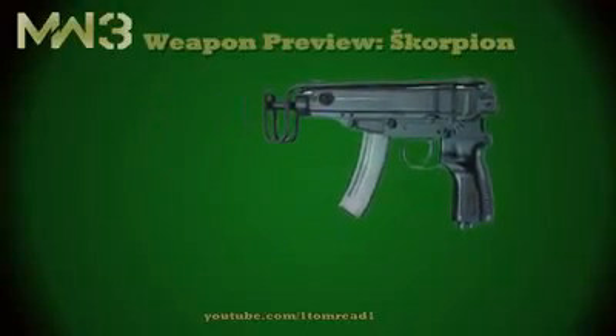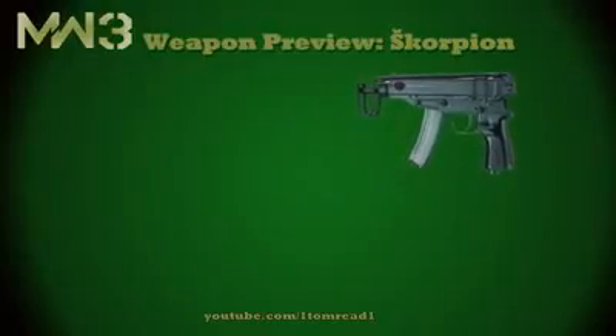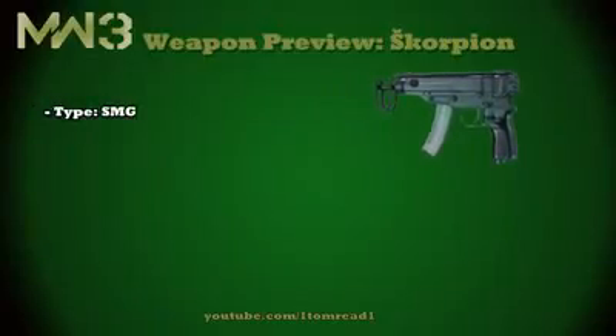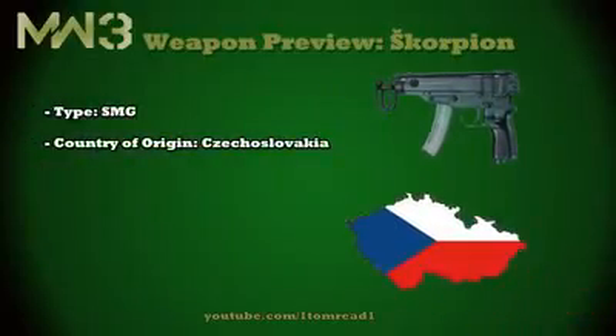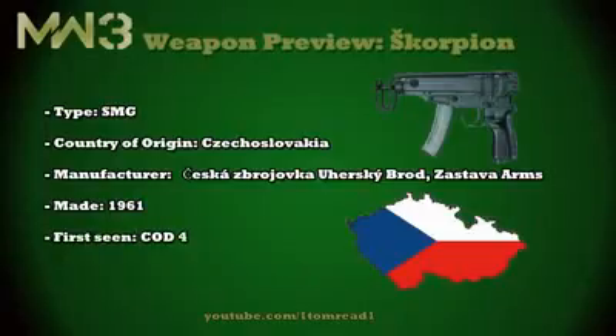Hi guys, it's Tom here and I'm back again with another Modern Warfare 3 Weapon Preview. Today we're covering the Scorpion. This is a submachine gun whose country of origin is Czechoslovakia, nowadays known as the Czech Republic and Slovakia. Its manufacturer is Zavasta Arms, it was designed in 1959 and has been in service since 1961. It was first seen in the Call of Duty franchise in Call of Duty 4 Modern Warfare and returned in Black Ops, but funnily enough not in Modern Warfare 2.